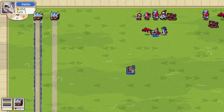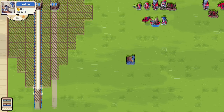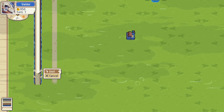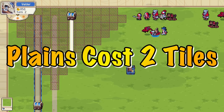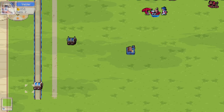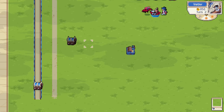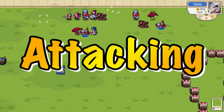Wagons have a maximum movement range of 12, so on roads and bridges they will cost one movement tile. On plains they cost a total of two, so you want to be going on the roads and bridges. The rest of the tiles are inaccessible to wagons.